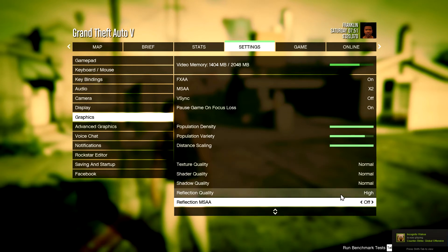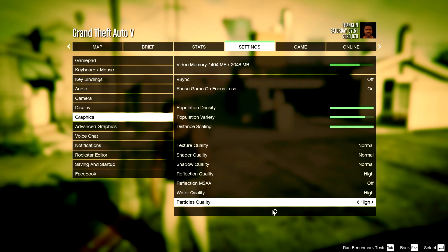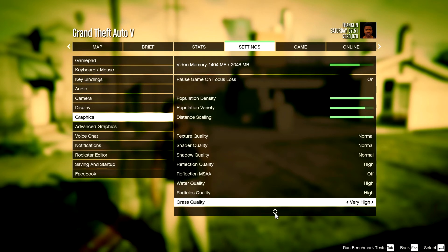Reflection quality doesn't really affect performance that much, you can just keep it high. Reflection MSAA I just kept off. Water quality I kept on high. Particles quality I kept on high too. Grass quality — very high, because that literally does nothing to your performance. As you can see up here, the bar just doesn't even change.